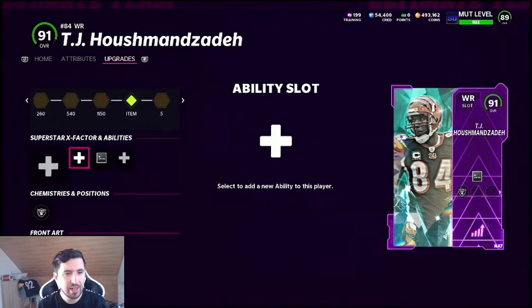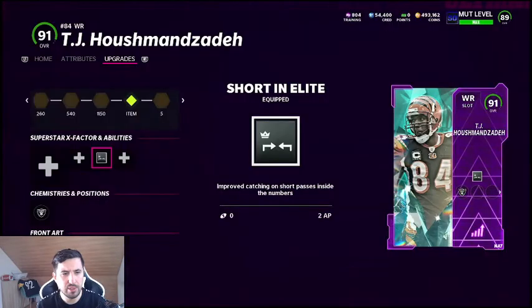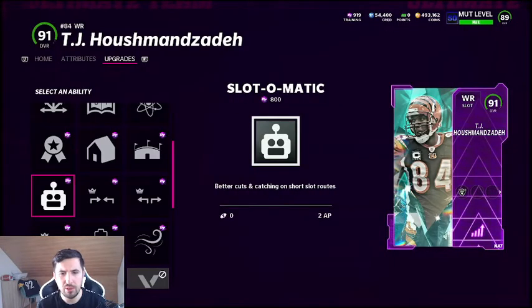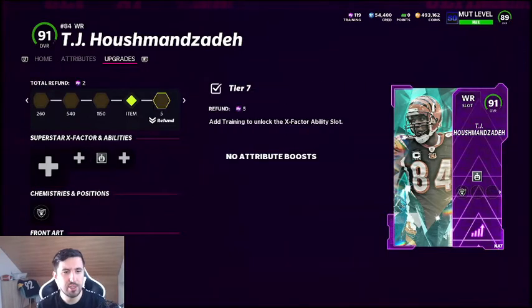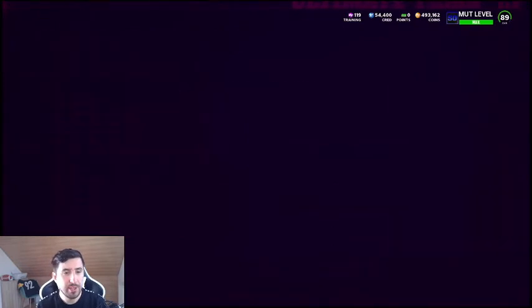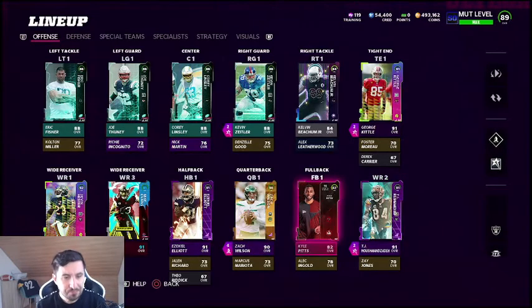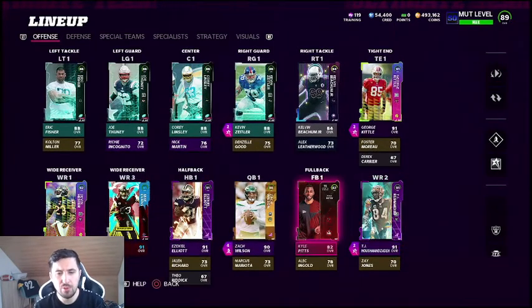The other thing I did is put Short In Elite on Hushmanzadeh, but that's something I want to change. I'll refund that and put Slot-O-Matic on him for 800 coins — and I have exactly 800 training. I'll put Slot-O-Matic on him because a lot of players run this and it performs better. He gets good routes and better catching on short slot routes, and this card gets crazy animations.